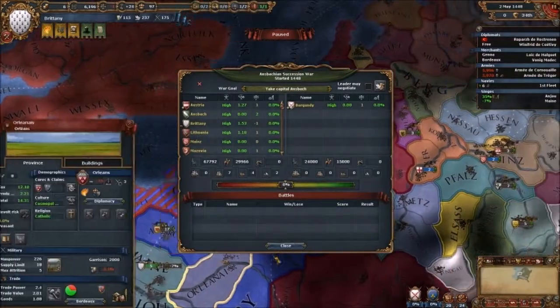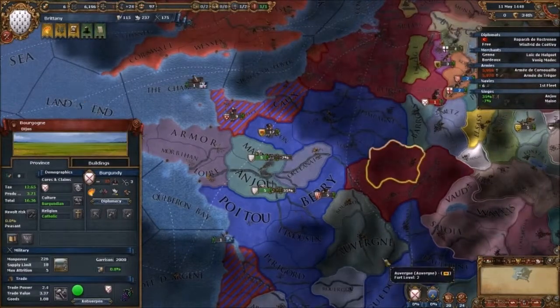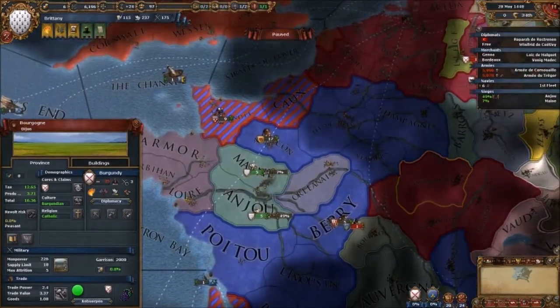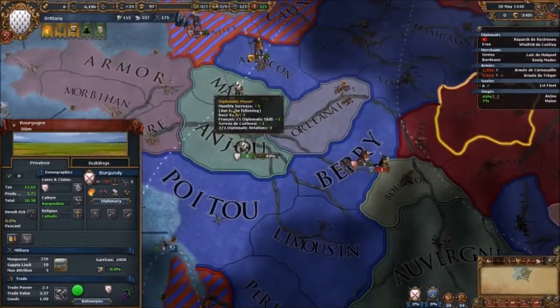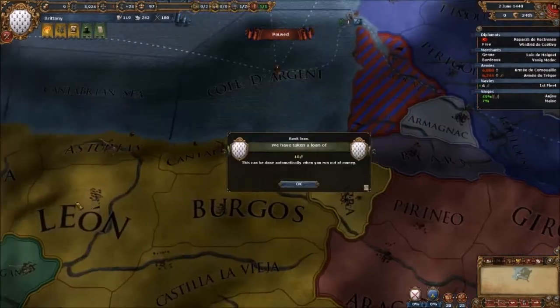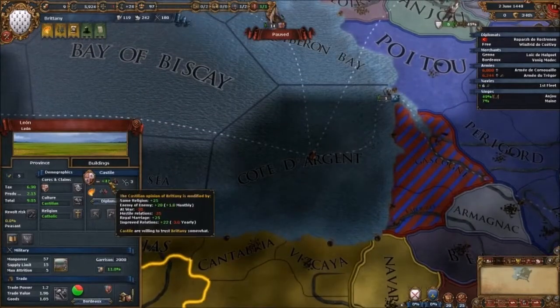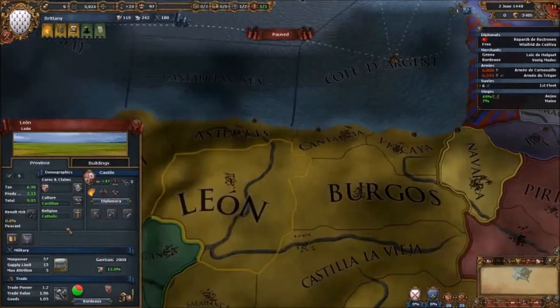They're going to come to us. Don't come to us, please. Provence is there. Provence has likely gotten involved. We've lost our alliance with Castile — we cancelled it. That's really, really bad.